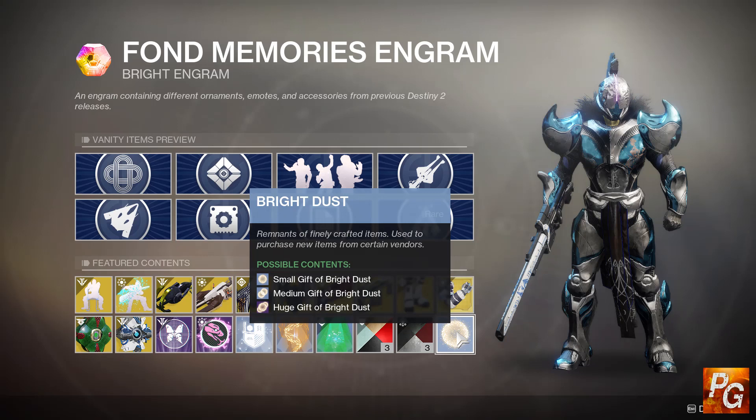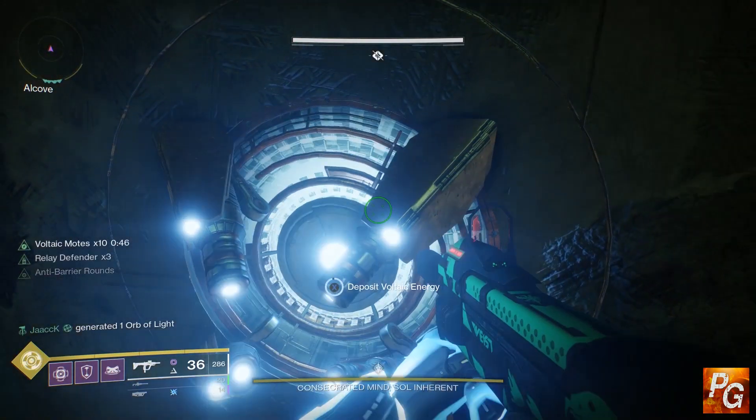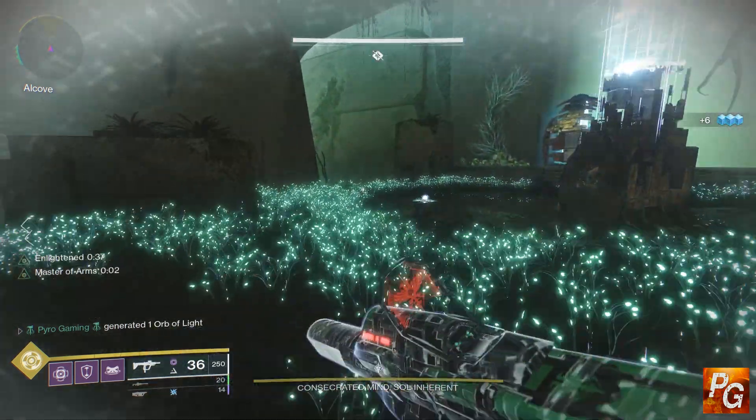First, let's talk about what Eververse brought us: the Gift of Bright Dust. You can get this randomly from opening the new Fond Memories engrams, which come in small, medium, and large. I haven't gotten one in Shadowkeep yet, but prior to Shadowkeep it was 250 bright dust for small, 500 for medium, and either 750 or 1000 for the large. You'll also occasionally see bundles offered for Silver that contain bright dust — these are guaranteed since you're spending real money. This is the only way to spend Silver to get bright dust, so Eververse won't be your most consistent farming source.